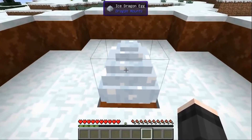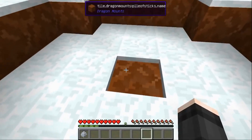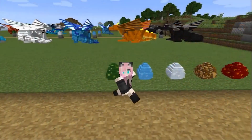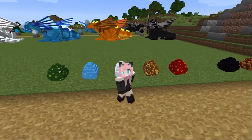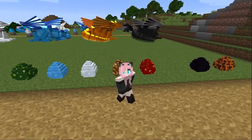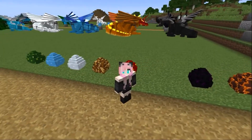You can pick up the egg by clicking the left mouse button. Do not accidentally right-click. Walking around the world, you will find a dragon egg of some element. If the element does not suit you, then at the egg stage it can still be changed.